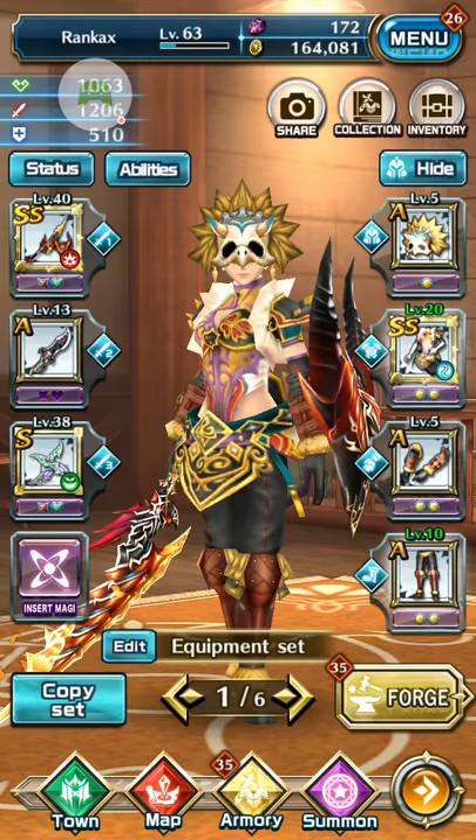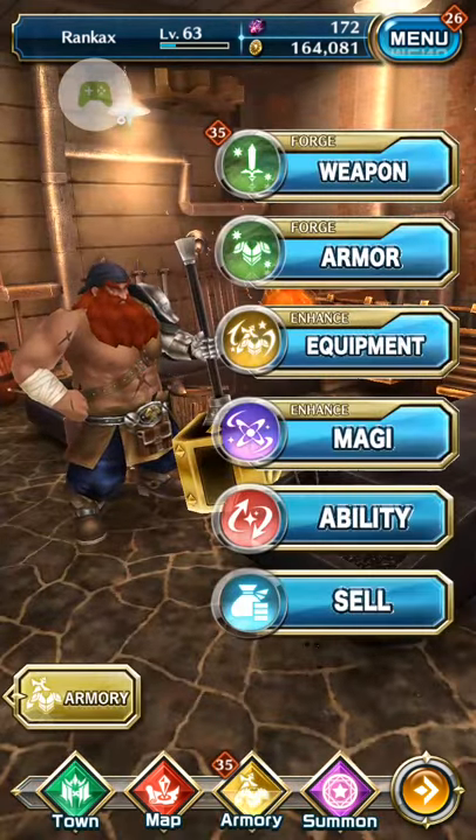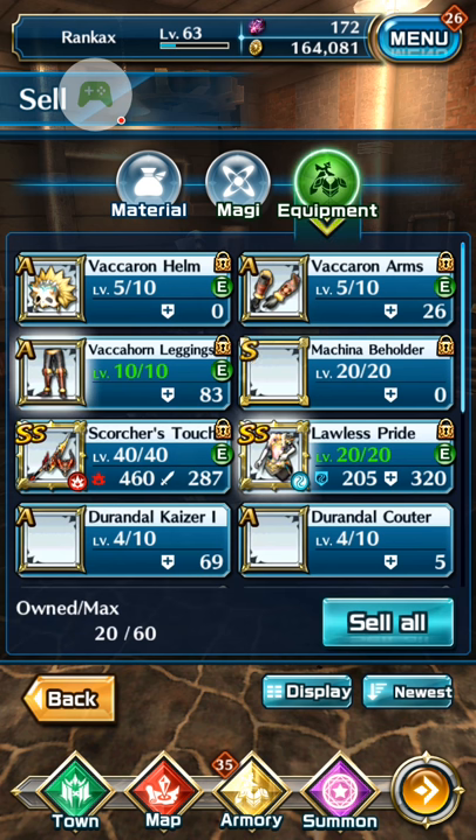We go to the main interface and then go to Forge. From there you can sell bmoc tablets and your different stuff. For this we need to focus on the Material tab and the Equipment tab, because the game says you can sell tablets and equipment to get lapis.